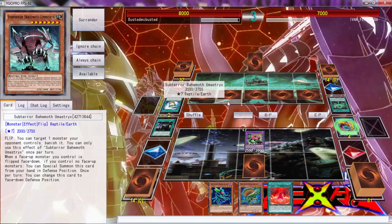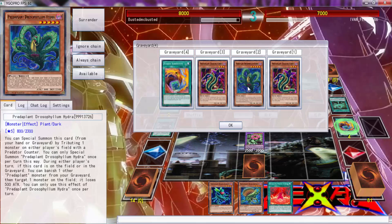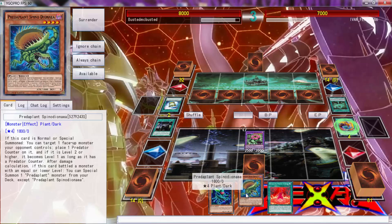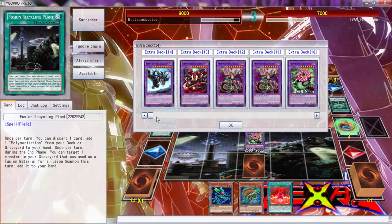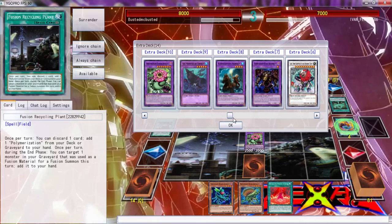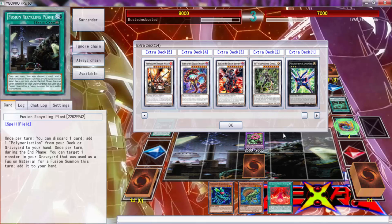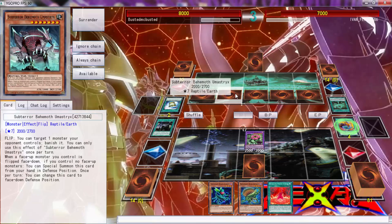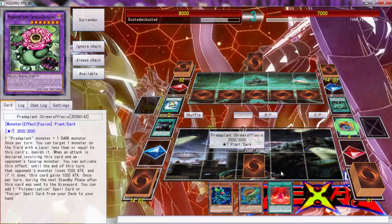Flip, discarded — Tub Terror? I forgot what that one does. I could use this, discard this, special summon the two, go into... I need to kill his board. I don't care about anything else right now. Roger has 2400. This is going to get rid of something.